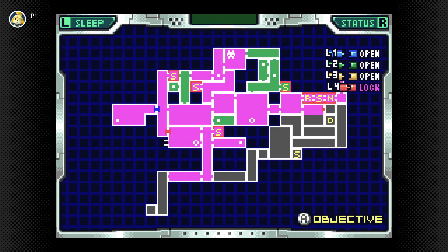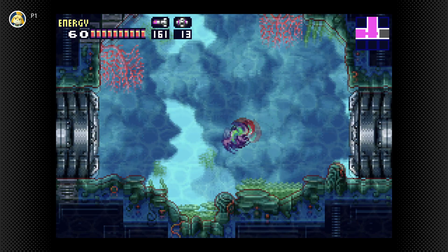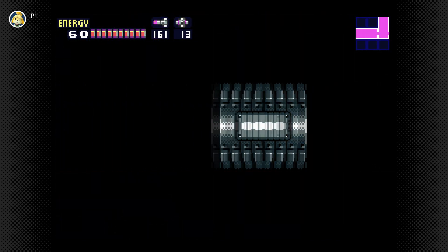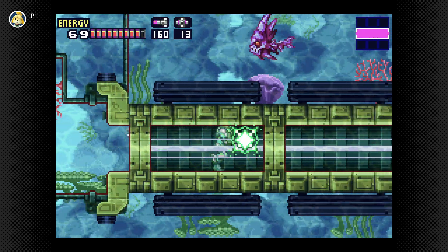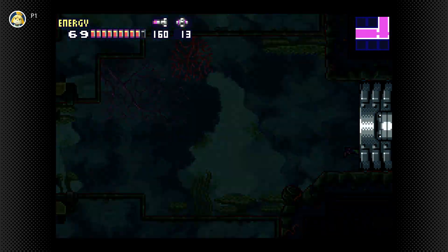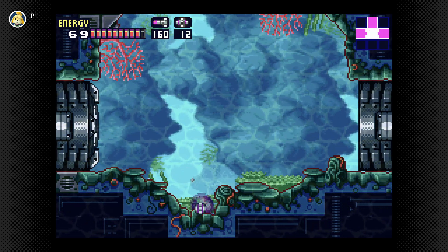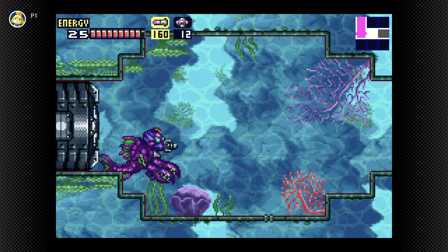Unfortunately, we cannot. So that is locked by a red door, which means I can't access it right now. It didn't mark it on the map — I'm gonna go make sure I didn't see something wrong. Yeah, that is definitely a red door. I just wanted to be sure because it didn't mark it on the map. Never trust yourself — trusting yourself is the worst idea you can possibly have. At least if you're me.